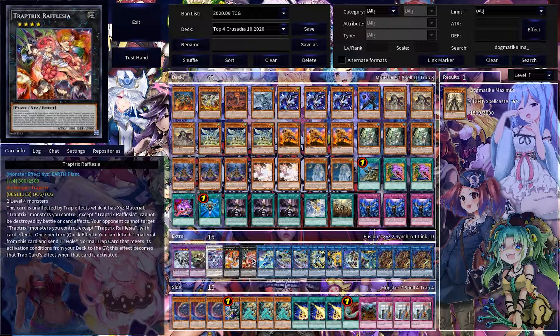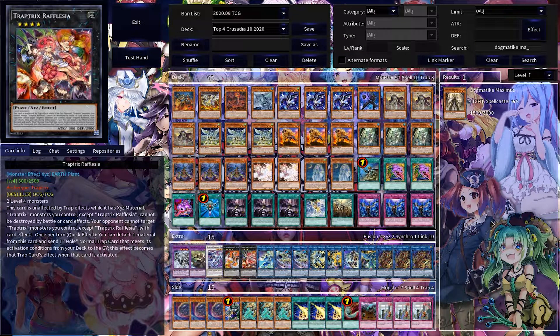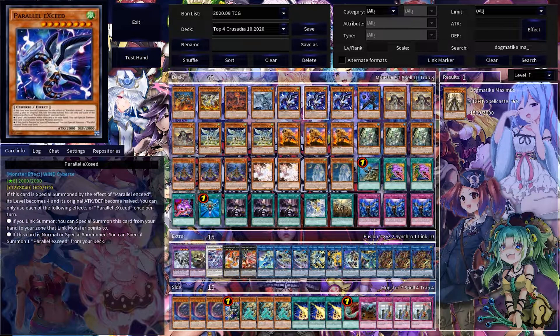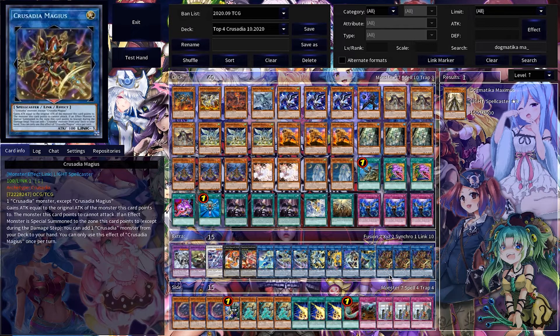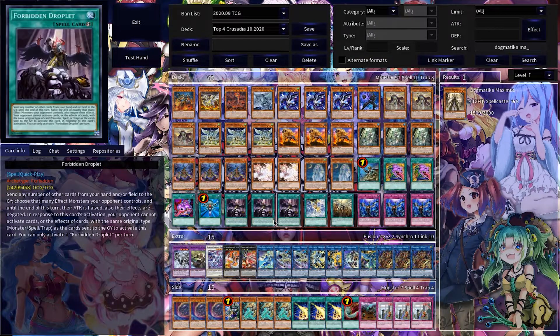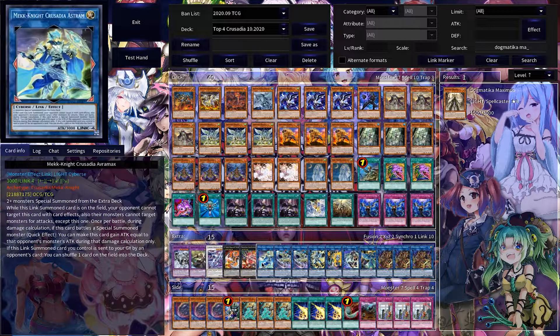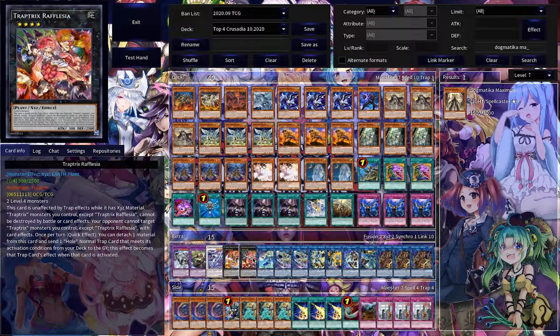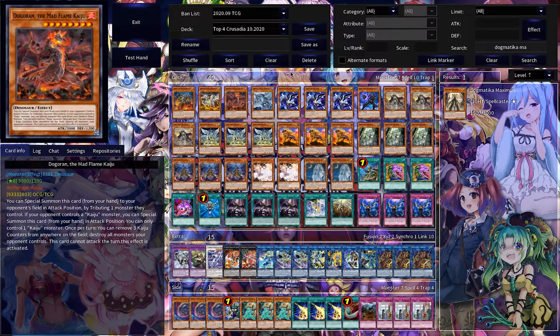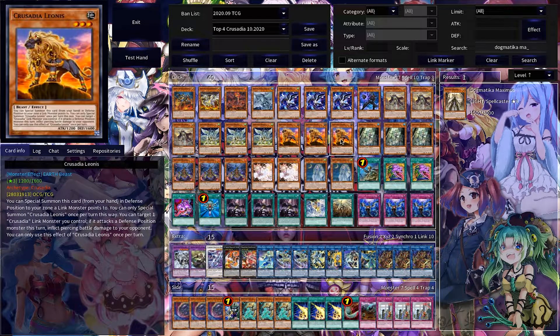Rafflesia was an interesting choice here. If you play Trap Tricks in general, you know that Rafflesia is almost always your fifth summon if you're running the Parallel Exceed combo. The idea is to summon one Crusadia link into Magius and then perform your full Parallel Exceed combo, and then make Rafflesia before proceeding to keep going into combo. What this does is protect you from getting Nibiru'd, since this deck definitely pumps out more than five summons in one turn. So another interesting little tidbit there.